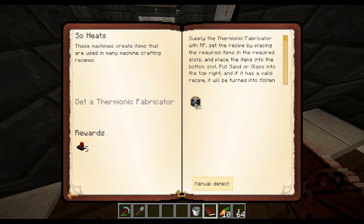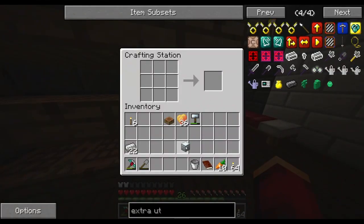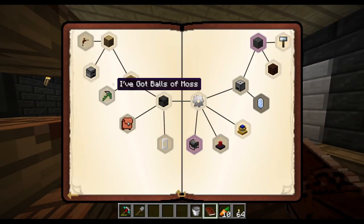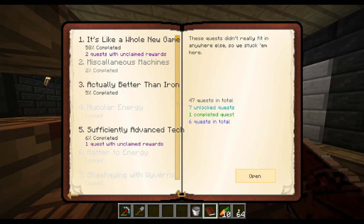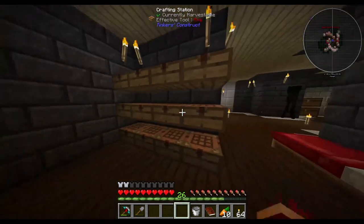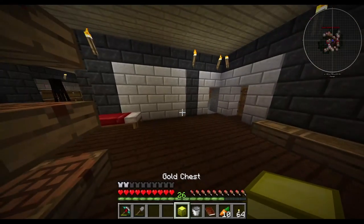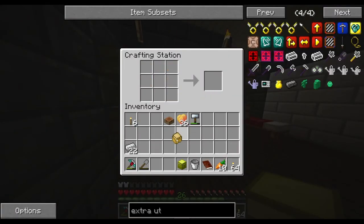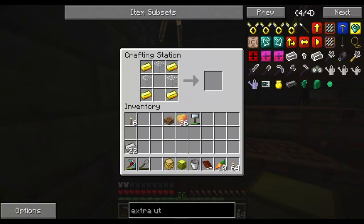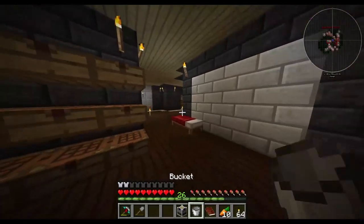I want to get a Sew Heats to get the free five lasers, but we need the Thermionic Fabricator. In order to get that, we need to get an Iron Chest. Now we should be able to complete this one - 'Bigger on the Inside.' But in order to do that, we need to get a Gold Chest - an even bigger chest. We're also going to need a Sturdy Casing, and then if we combine these together - wham bam shabam - we have ourselves a Thermionic Fabricator.